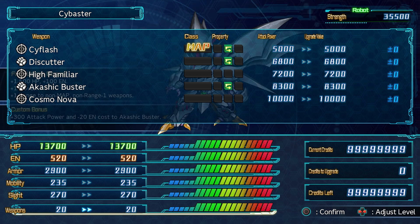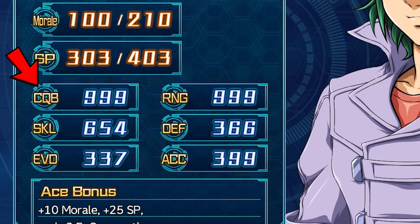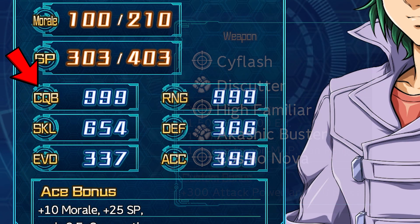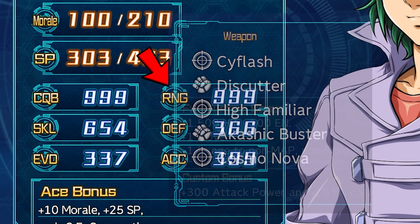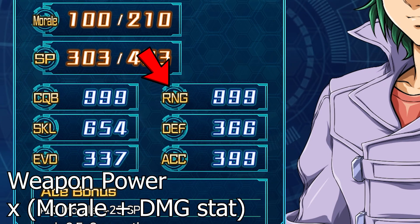I will go over the parts of the damage formula that are relevant to each stat, so let's go over pilot stats. CQB, or Close Quarters Battle, is a damage modifier stat for attacks indicated by the fist icon in the weapon description. RNG, or Range, like CQB, is a damage modifier stat for attacks indicated by the crosshair icon. The formula for CQB and RNG is: weapon power times morale, plus the damage stat.